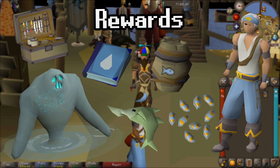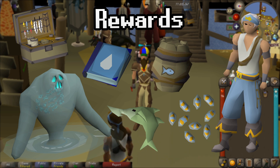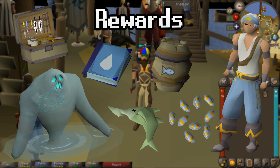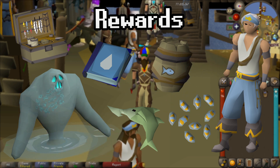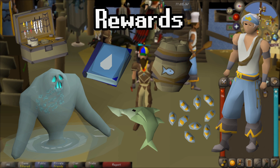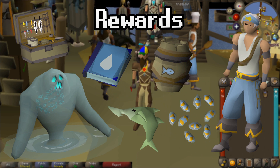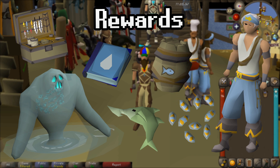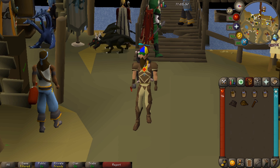There are a few uniques you can get. First is the Spirit Flakes, which you can use to recolour your Angler outfit. There's the Fish Barrel, which stores up to 28 raw fish. There's the Tackle Box, which stores fishing equipment. The Big Harpoon Fish, which you can mount in your house in the skill hall. The Tome of Water, which is similar to the Tome of Fire, and can be charged with Soak Pages — similar to how Wintertodt works with the Tome and Burnt Pages. And then the Spirit Angler set, which you recolour by speaking to a guy in the town, costing 1,200 flakes a piece.